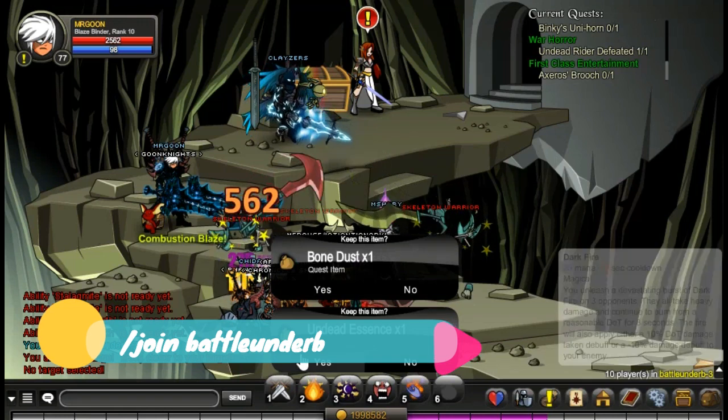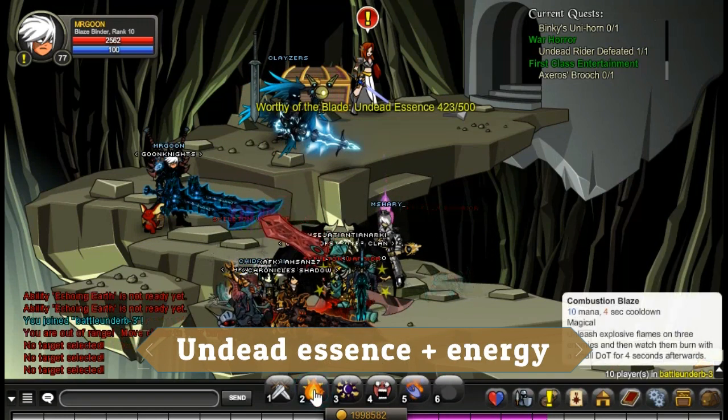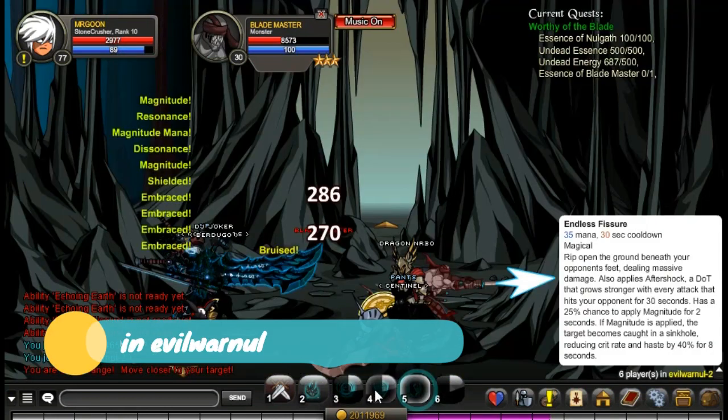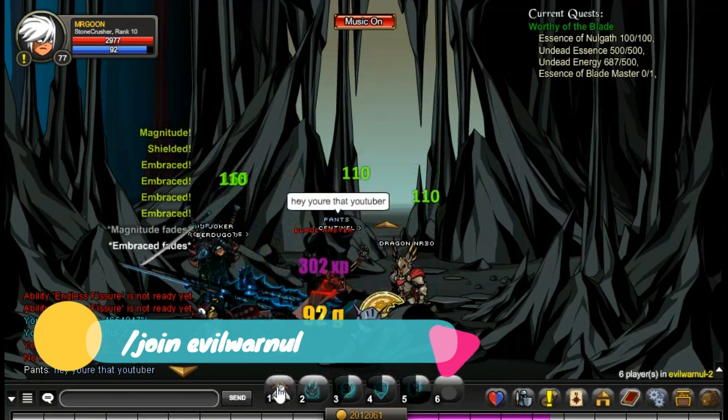We're going to start off with the farming quest first of all — this requires quite a lot of items. Come along to Join Battleunder B and you can get some Undead Essence and Undead Energy, which is one of the items that you need. You need quite a lot of them, at least 500 for the essences, so good luck with farming that one.